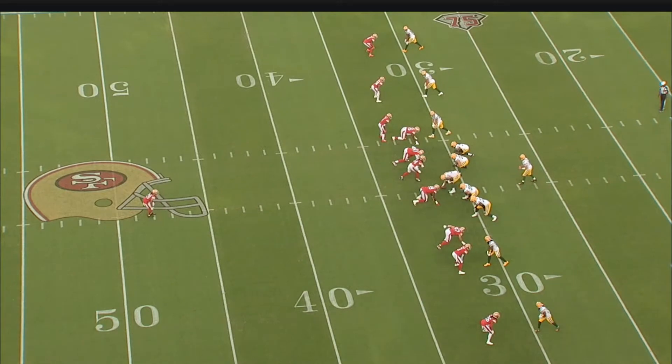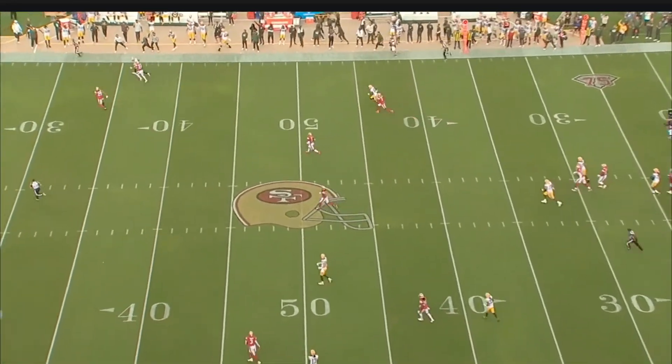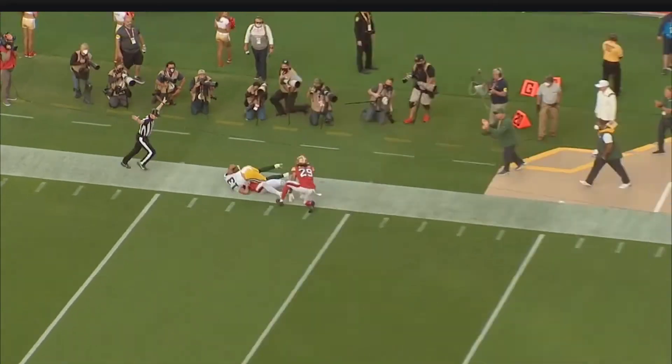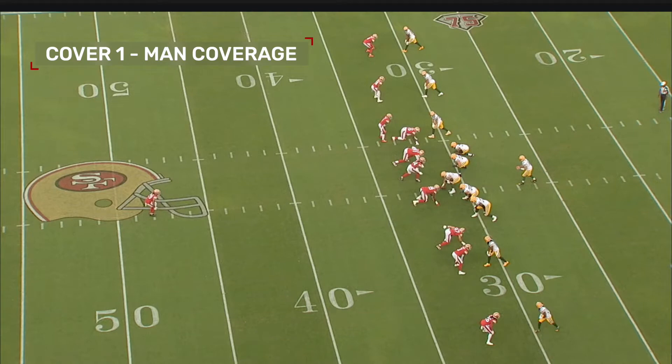Let's go to the all-22. We'll start at the very beginning of the game — this is third and four at Levi's, and this is going to be a man coverage play. Green Bay did this frequently on third downs — largely empty formations, no backs in the backfield, spreading everyone out. The 49ers went with pretty heavy cover one man coverage in these situations throughout most of the first half.